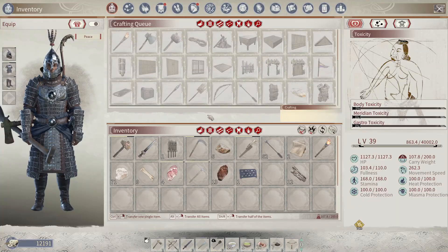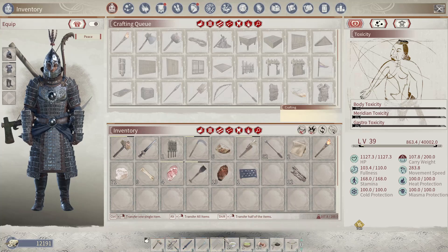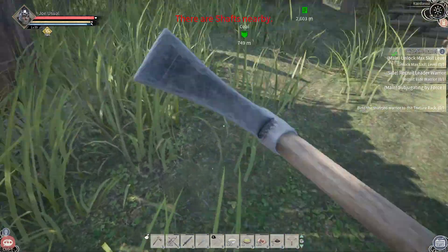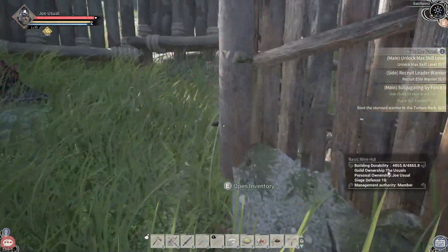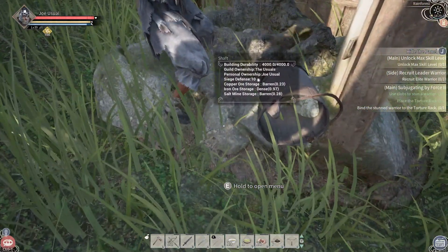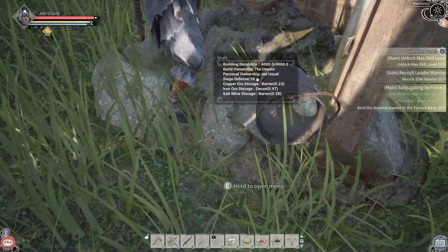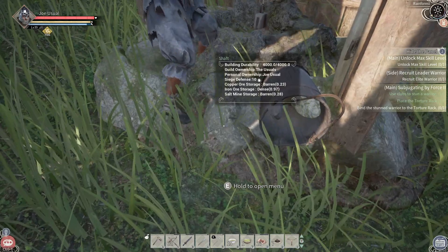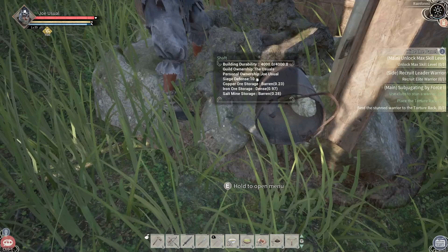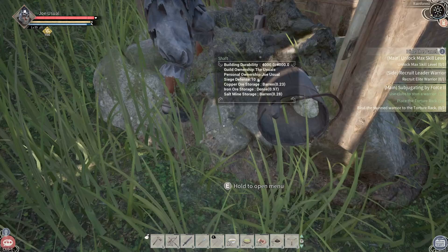So if I take a pick to this, I'm just going to raise a hole in the ground. You're going to need that mining pickaxe — it's the only thing it's good for. If you look down here, you can see it says copper is barren at 0.23, iron is 0.97, salt is 0.28. Now, that does not mean — just because it says it's barren — that you will not get something out of it. You will, but it's going to be super slow. We've proven that in the live streams in the past.